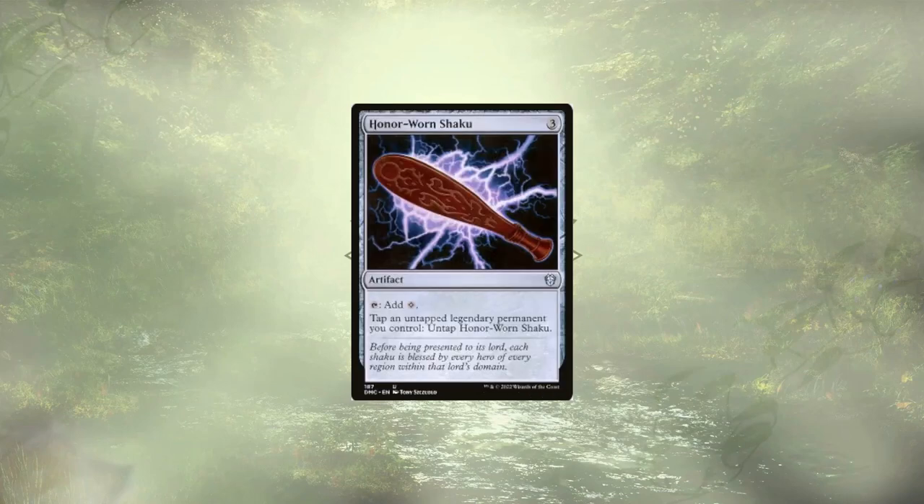Honorworn Shaku is a lovely little mana rock — it taps for colorless, and you can tap an untapped legendary permanent you control, such as any of our Planeswalkers, to untap it. However, we don't really have mana synergies in this deck, so I don't think we need a mana rock that generates a bunch of colorless mana. If it generated colored mana, that'd be different, but it doesn't, so we're not going to keep it.